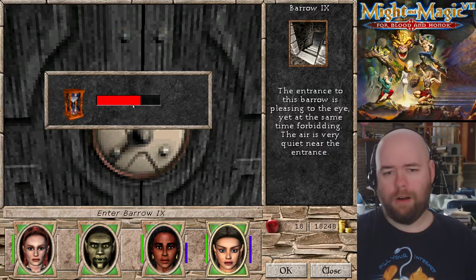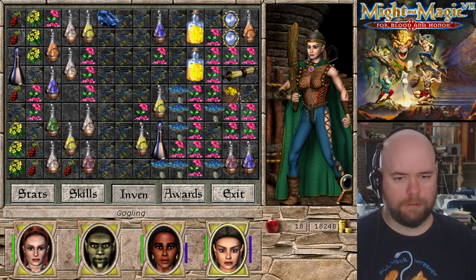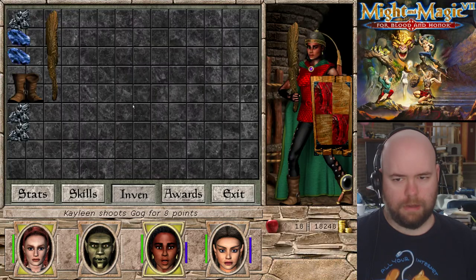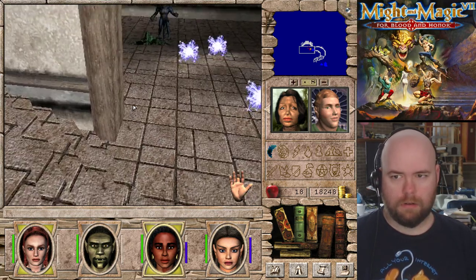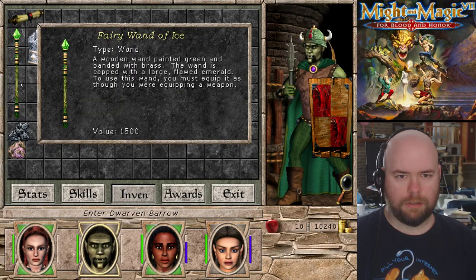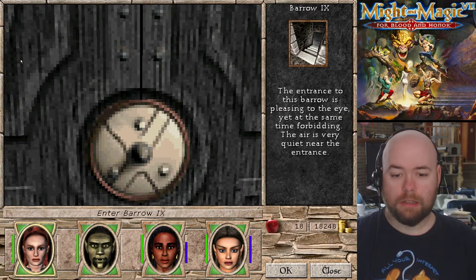So this is a Dwarven Barrow. We are entering Dwarven Barrow - no number. These are gogs. Gogs are the worst. There's no room for that, let me reload. Is this one of those staves that have zero charges? Yep, it's glitched. So there's actually zero charges on the staff - if I were to equip it, it just goes boom. So this is Barrow 9.